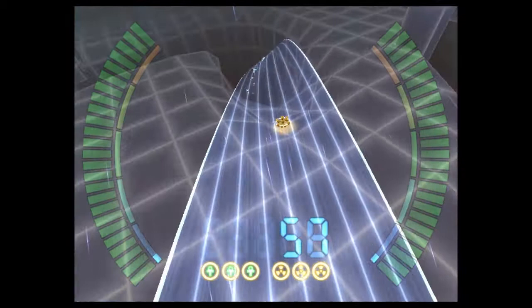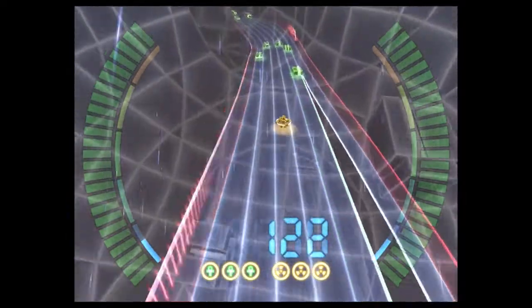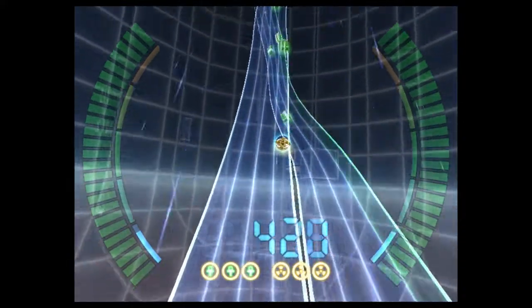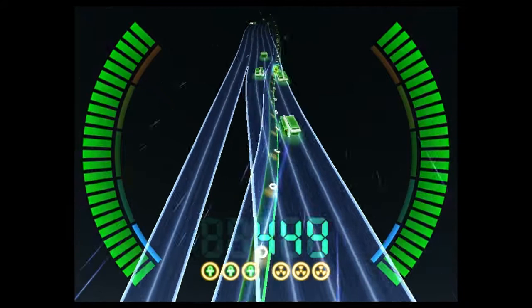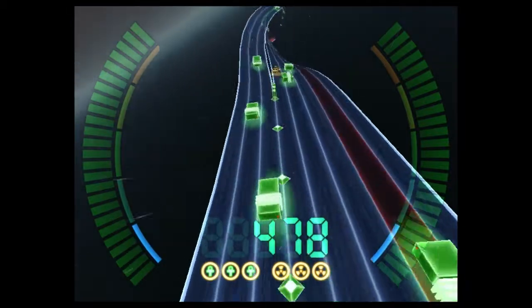You do this by moving from side to side across anywhere from 2 to 10 pathways. As the game is based around a computer, all movement is digital — you're either on a path or you're not, there's no being half on one and half on another. Moving forwards and backwards along a path happens at constant acceleration, so keyboard works perfectly fine for this game.